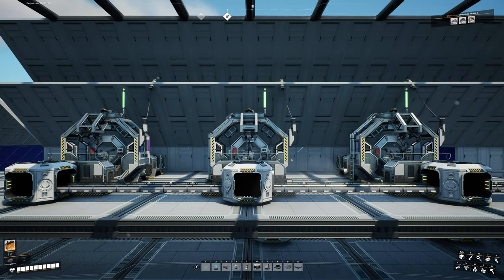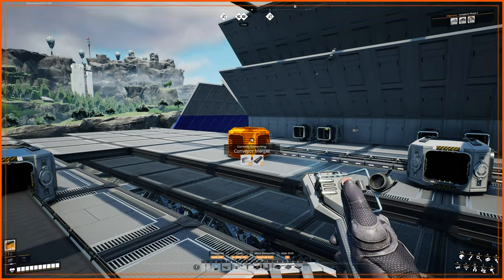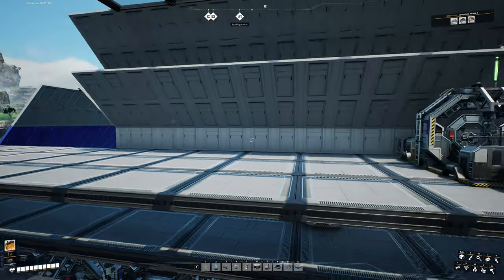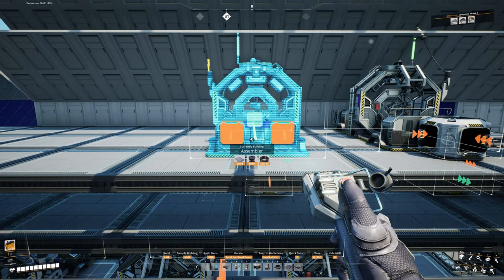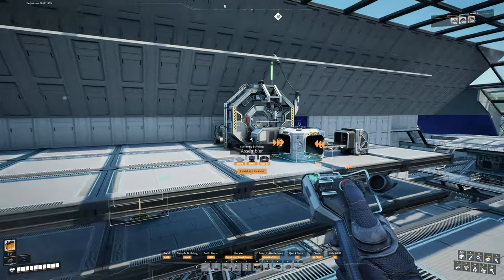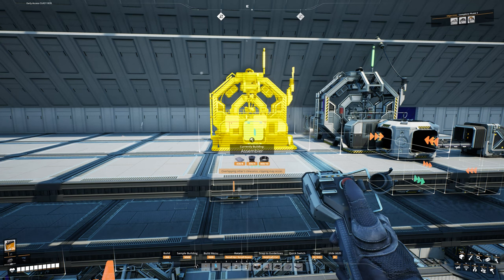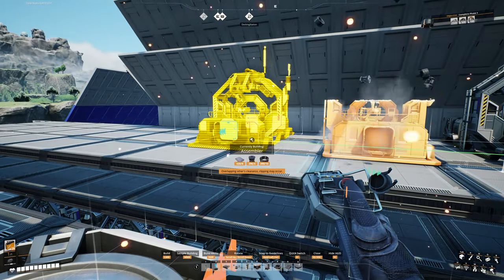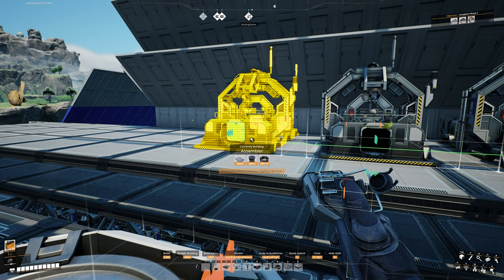That means we're going to have to take out this assembler, and this assembler, as well as the lines going into them. So go ahead and do that real quick. Once you have everything removed on this floor, go ahead and copy an assembler here. We're going to turn that around that way. We're going to put these one right here, so this one is in that middle one right in between — right in the center on these two tiles. Make sure it is lined up right there. And we're going to bring this one over and put it in the middle so that the output is right in the middle between those.